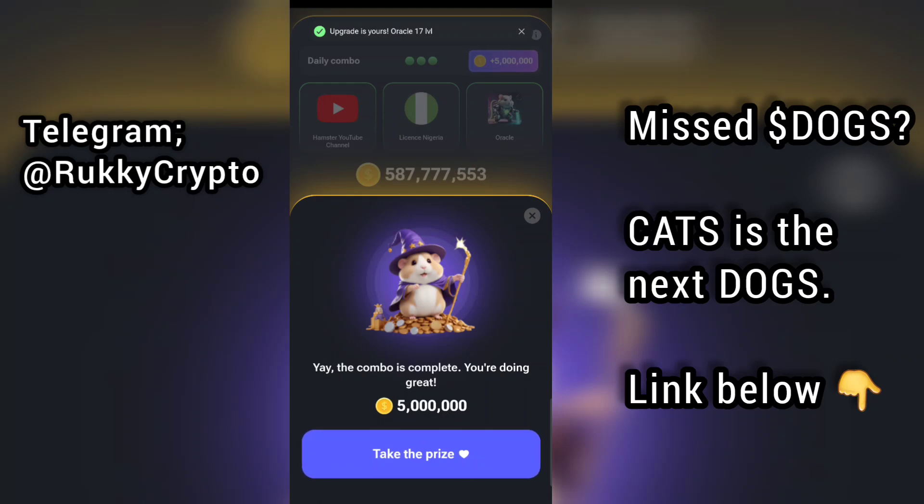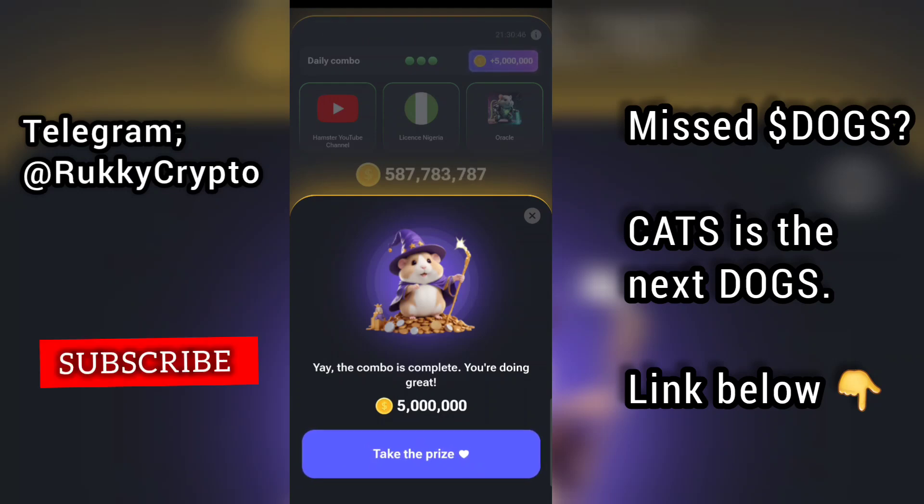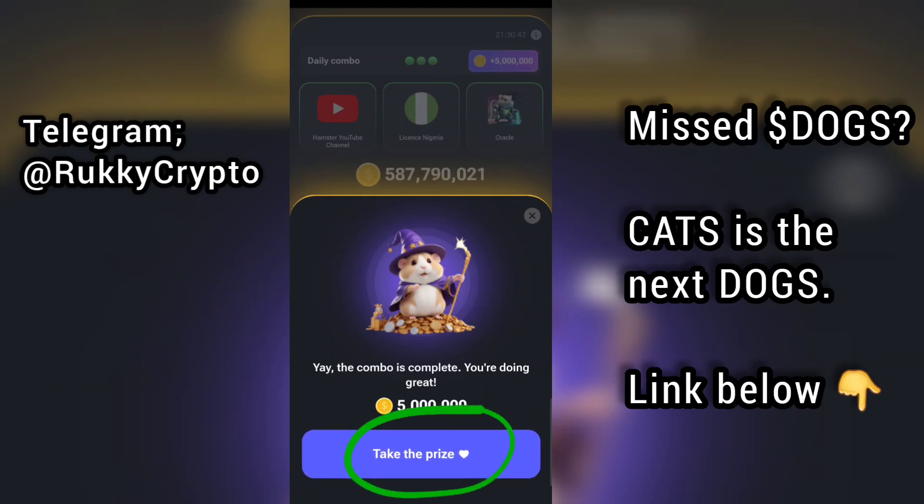This is the last card of the day. What you want to do is click on Take the Prize. Remember, if you don't click on Take the Prize — this button right here — you will have to do this all over again. Click on Take the Prize and get your 5 million coins added to your balance.